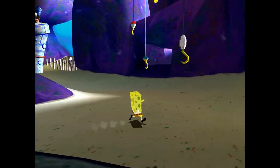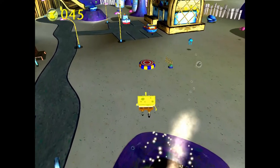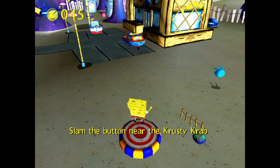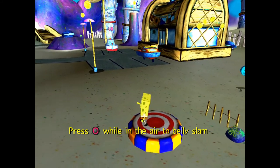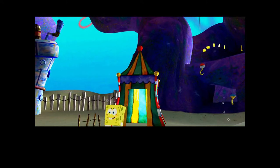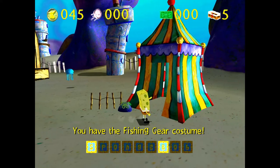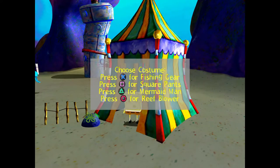Oh, there's the hooks! Yes, from the hooky episode! Exactly. Let's head toward the Krusty Krab. Circle is the slam button — I forgot that circle even does anything, but that's how you slam when you're in the air. And that'll give us a changing tent. If we come in here, we have all the different costumes that I was alluding to earlier, where each one has its own different action capability. We don't have Mermaid Man yet and we don't have the Reef Blower yet, but we might have the fishing gear.